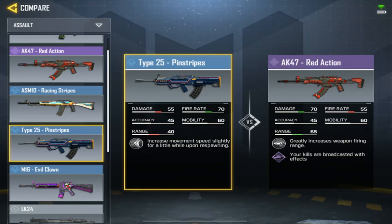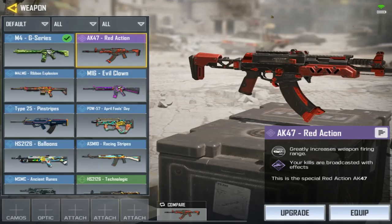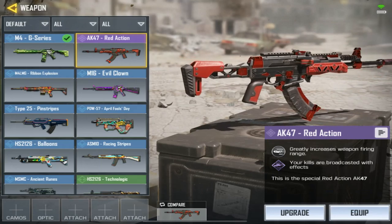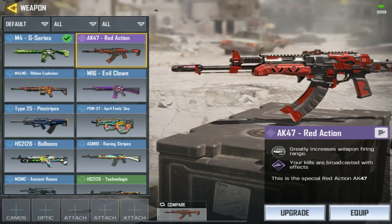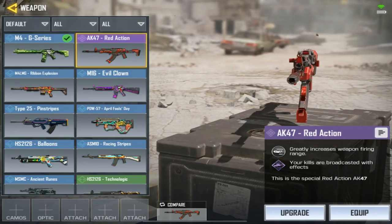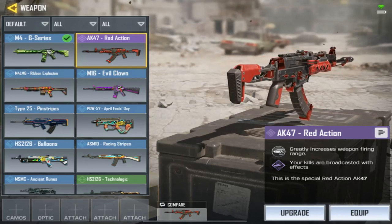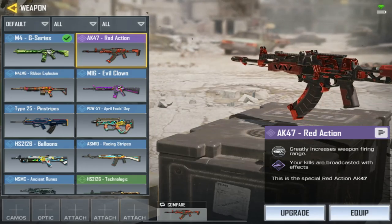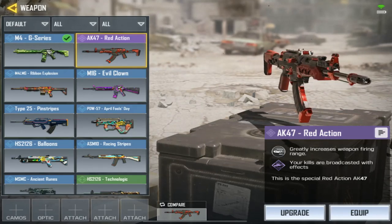The Type 25 is more like an SMG — short range, high fire rate, if you like to run around it plays like an SMG for sure, and it looks pretty good. Now the AK is purple rarity and the Type 25 is blue rarity — so I'll call it epic for today. There's a special perk: your kills are broadcasted with effects, so when you get kills the message will be purple instead of the normal yellow or white colors. Everyone else will see the purple color on the kill feed — pretty cool.